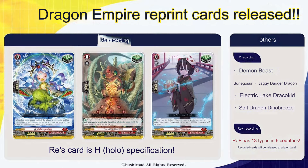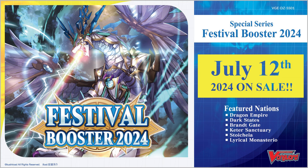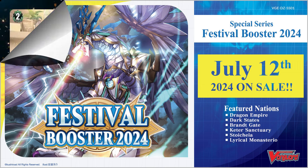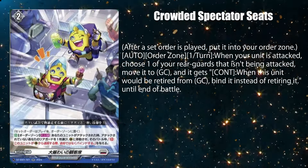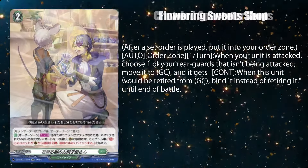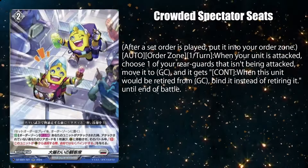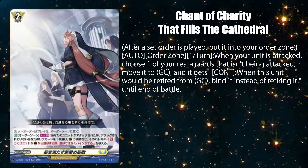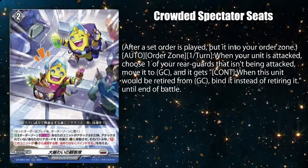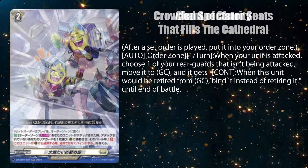In fact, there hasn't been any information for this set except for these six new cards for Stoichia, Keter Sanctuary, and Brand Gate, which are all clones of each other. Flowering Sweets Shop, Chant of Charity, and Crowded Spectator Seats are set order cards that, once per turn while in the order zone, let you move one of your rear guards not being attacked to the guardian circle when one of your units was attacked. That unit gets a continuous ability that lets you bind it instead when it would be retired from the guardian circle.